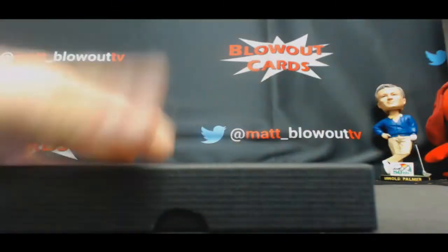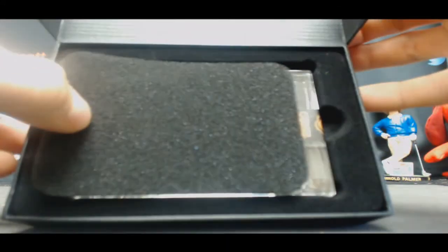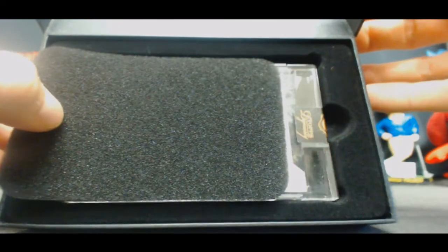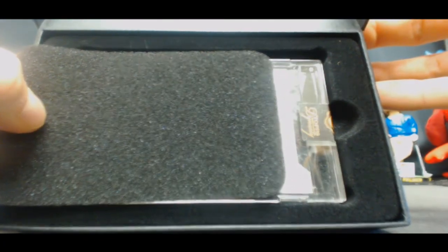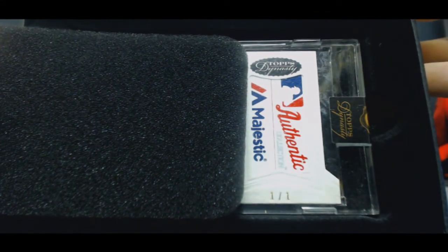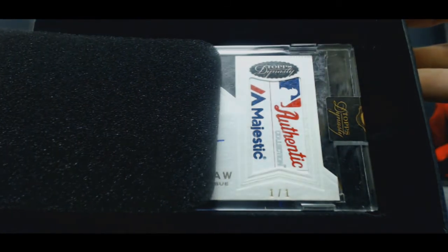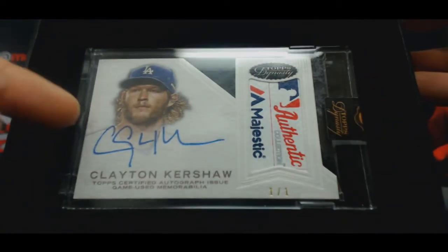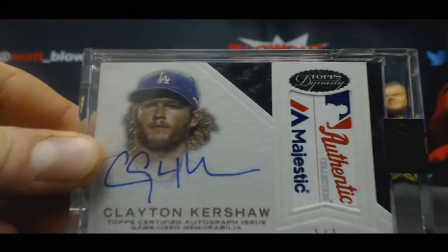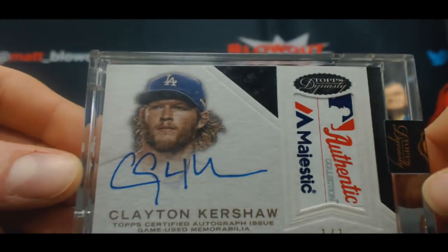Come on, baby. Show us the black border. Give us the black border here. Hey, look at that — ask and you shall receive. 1 of 1. There we go. Now just be a big name, please. Be a big name for us. Oh, Kershaw! Oh ho ho ho. I wanted Kershaw in the last box — I'll take it out of this box though. 1 of 1 Clayton Kershaw.